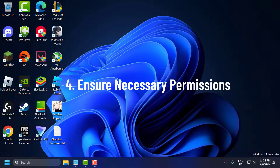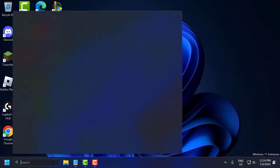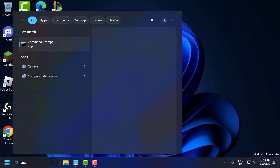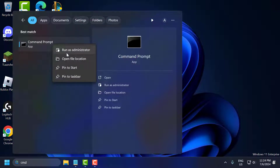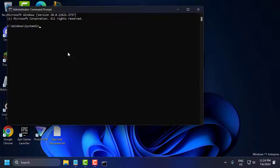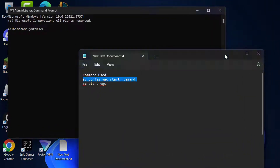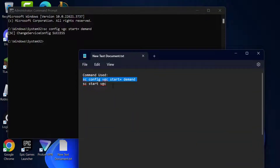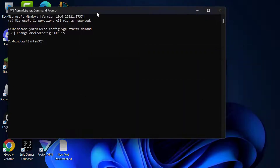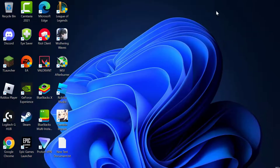The fourth step is to ensure necessary permissions. Go to the search menu, type CMD, right click on Command Prompt and select Run as Administrator, then select Yes. Check the video description for the commands used in this video, and copy and paste them one by one. These commands will help you grant the necessary permissions. After finishing, close the window.